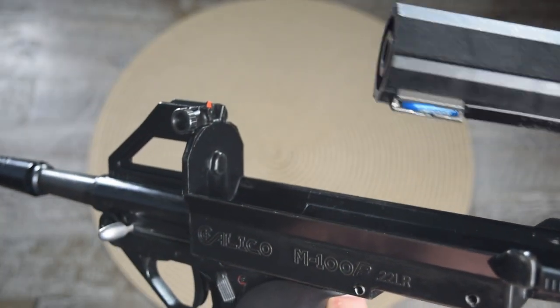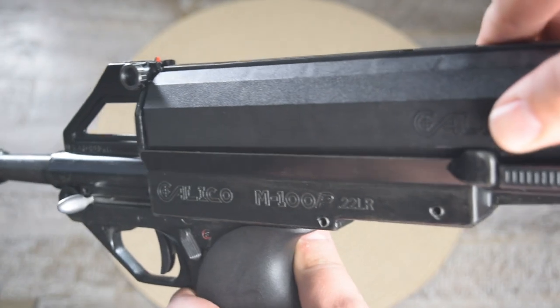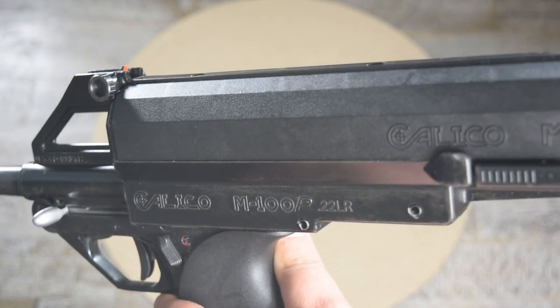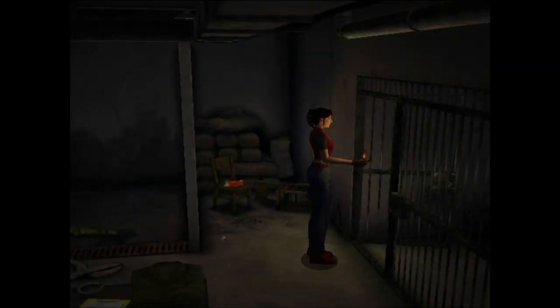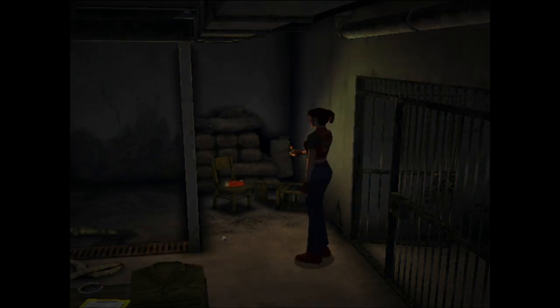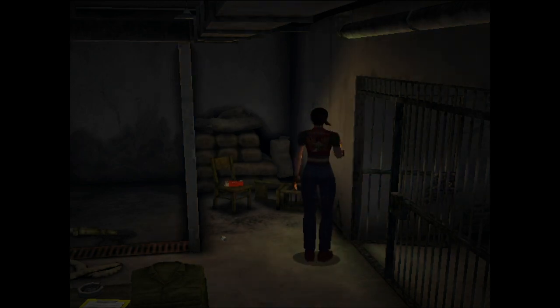Now you just line up the magazine with the circular notch on the pistol and click it back into place — you're ready to go. The process isn't too bad, but now I can see why Claire couldn't reload her Calicos. If you didn't have prior knowledge or a manual, it might be tricky figuring out how to load the magazines properly. That or she just didn't find any more .22 — either way.